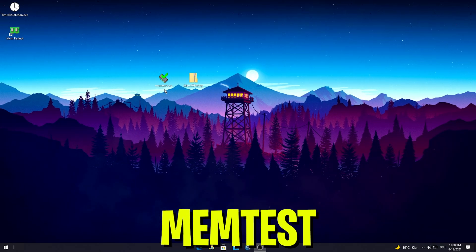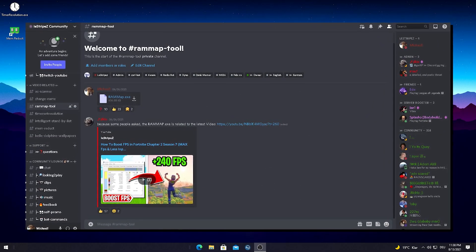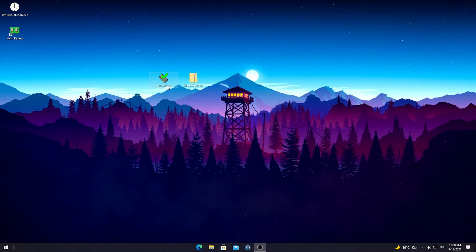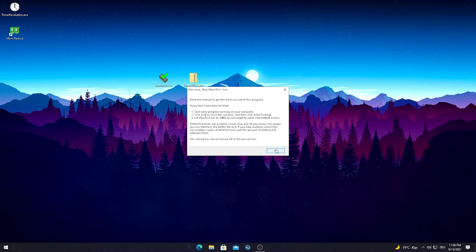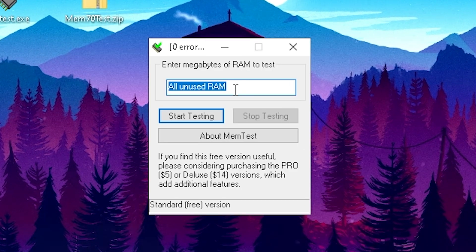For this first part of today's video we're going to talk about a program called Memtest. I'm going to put this on my Discord — you can join via the link in the description. What this program does is quite interesting: once you open it up, it tells you everything it utilizes. We can literally check our RAM for any issues. I'd always recommend doing this every 2 to 3 months just to make sure everything is running at 100%. You can put in the amount of RAM you want to check — say the whole 8 gigs, or maybe just 4 gigs.